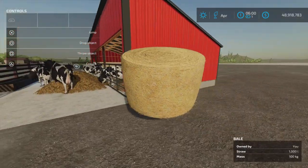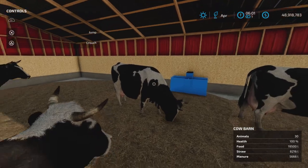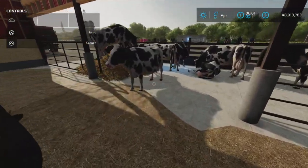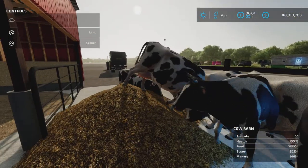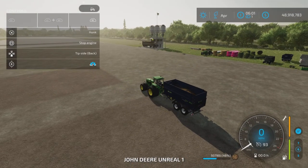Here is the straw going in — straw bales go inside the barn. Inside here is the straw trigger. It will accept bales, and you can see the cows walking on top of the manure.